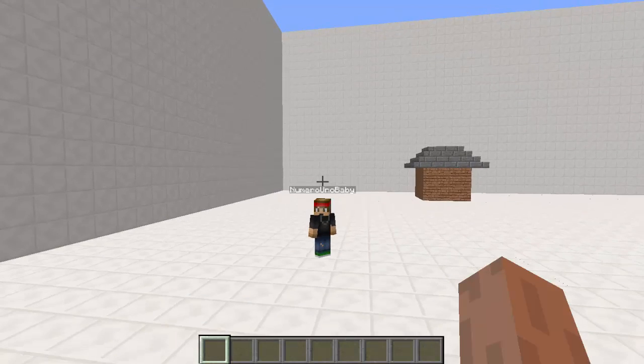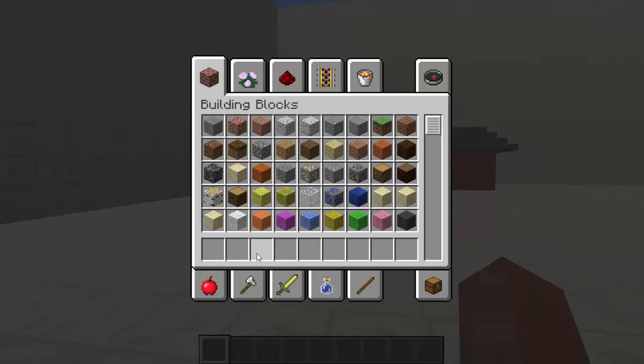Just download this plugin, drop it in your plugins folder and then restart your server. Now we're in creative mode as you guys can see.